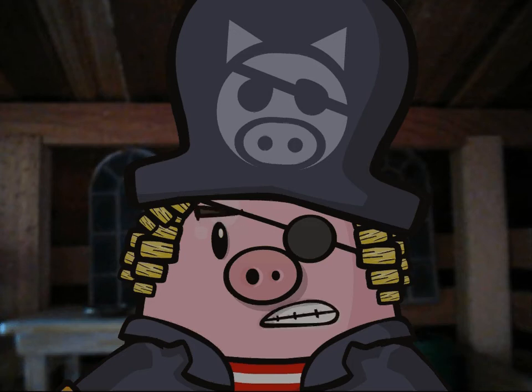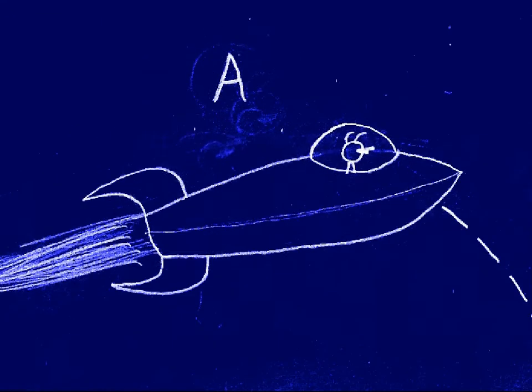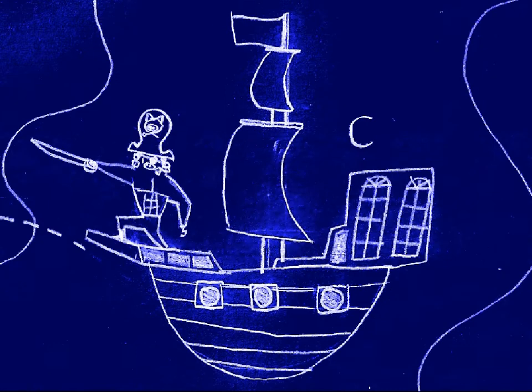From there, I draw up a blueprint, like this one here — hopefully I can make that come up on the screen. Operation Thundercloud. There's Space Duck Me at A. I lured him in close with a clever decoy at B. Meanwhile, hidden in a nearby nebula was my ship at C.